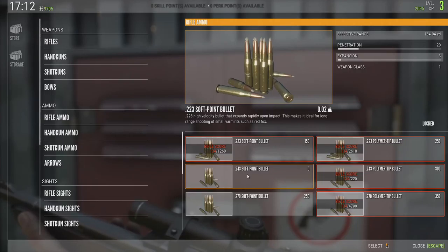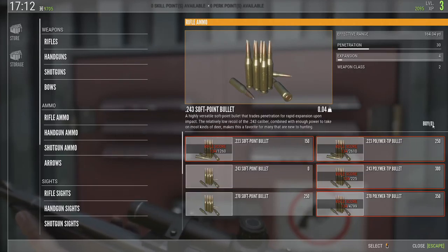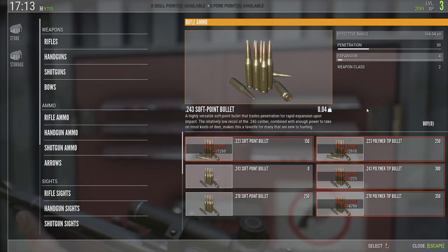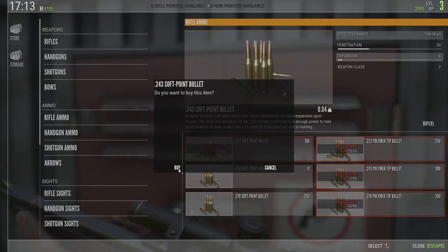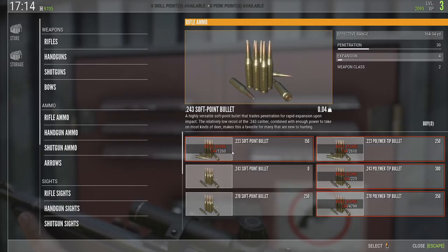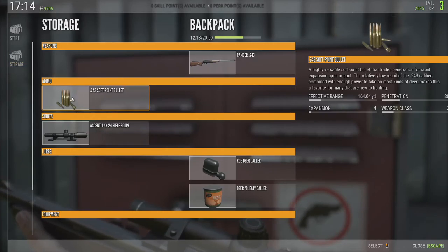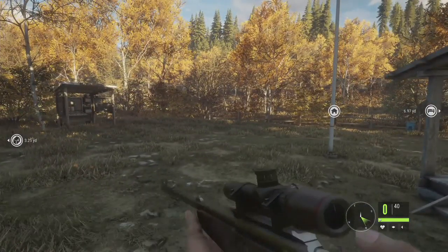The ammo for the starter gun doesn't cost anything. So how do I buy it? There we go — do you want to buy this item? The UI is not super intuitive — it could really use a lot more polish. I think I bought some bullets. Yes, I did buy some bullets.